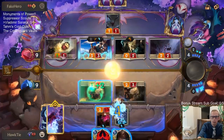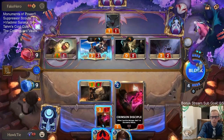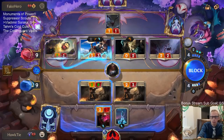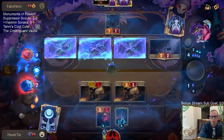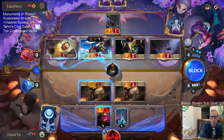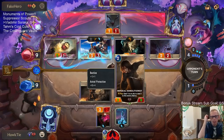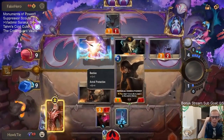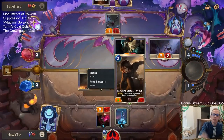Block here. Use Astral Protection — actually maybe I should just use it on the Crimson Disciple. The reason I'm using it on this unit is because its health is already higher. This thing was basically a 3/4 instead of a 2/3, and we both had 2 health, so we get to heal additional points.